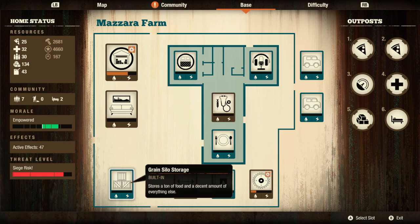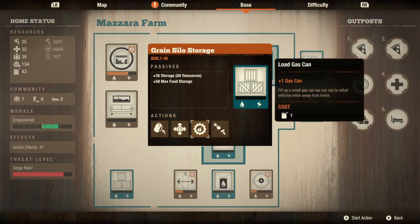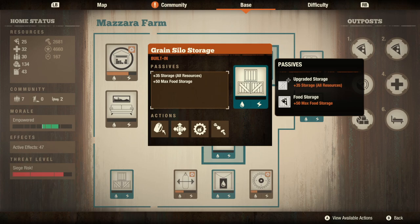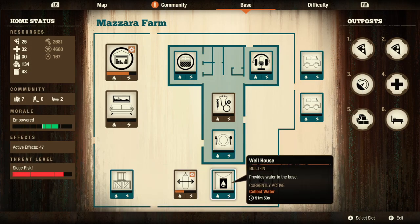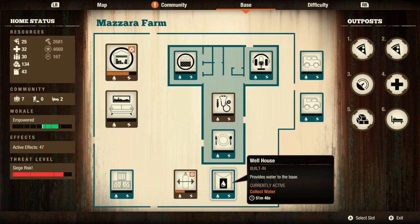It's quite worth it. Then comfy chairs — you can plug in comfy chairs all over the place. The only thing that's weird is the grain silo — no slot, can't put anything there. But you can put it in the well house. This is where I usually put my firework station so I can craft my pyro launcher ammo, because let's be honest, it's fun to burn stuff.